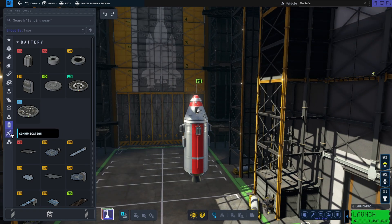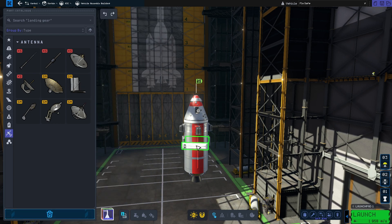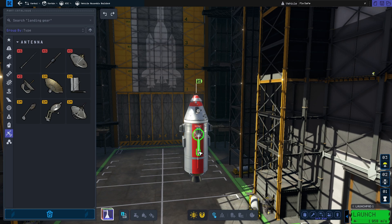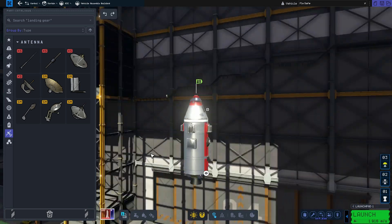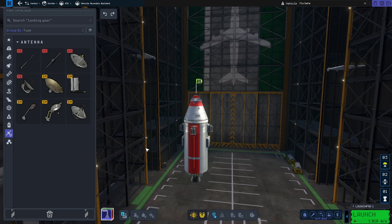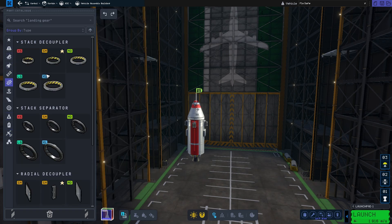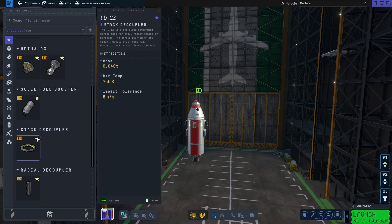This is the stuff that will be going to orbit. We also want to attach a communication antenna. It's not strictly necessary for the orbital rocket right now, but probes need line of communication to work, so a single probe could need this antenna. After that, let's add the next decoupler — this stack decoupler here.